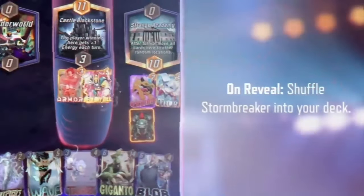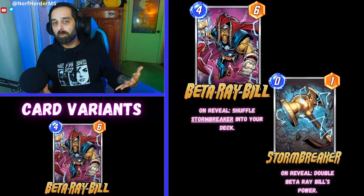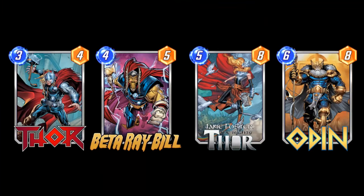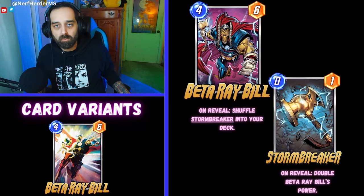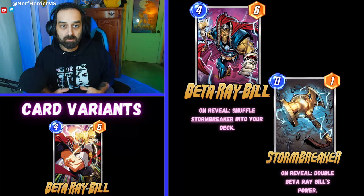Jane Foster is literally twice as good now. He also makes Lockjaw decks — or Janejaw decks — better, because now they have a super awesome curve with Thor on three, Beta on four, Jane on five, Odin on six. You can put all that stuff in a Lockjaw deck. The Thor grouping of cards — Thor, Beta, Jane Foster, and Odin — make up a nice little four card package that goes into any deck you want to put it in. Sort of like the Darkhawk package with Korg, Rockslide, Black Widow, and Darkhawk. Now the Asgardians go into decks.